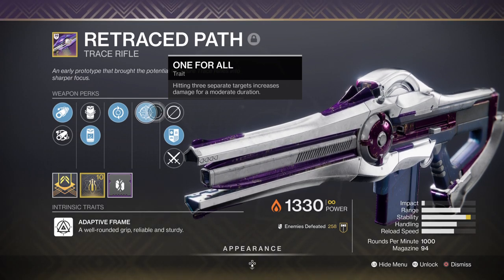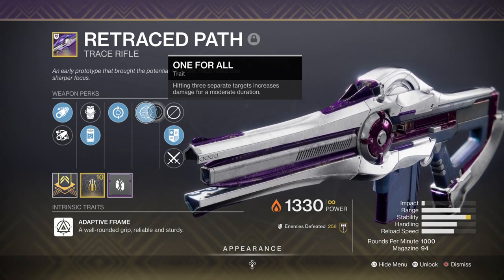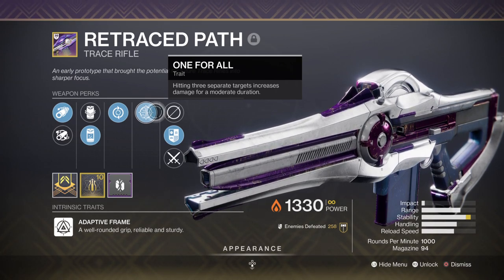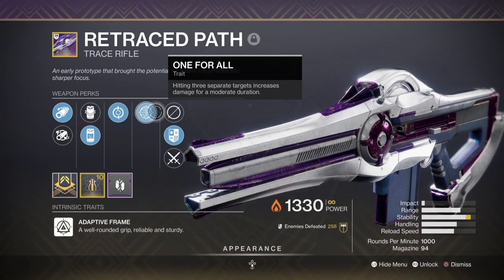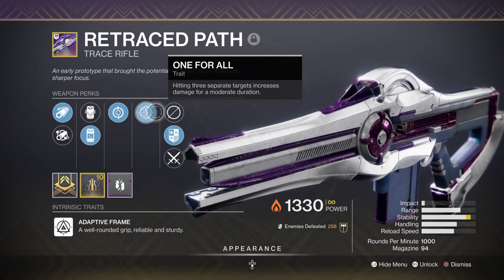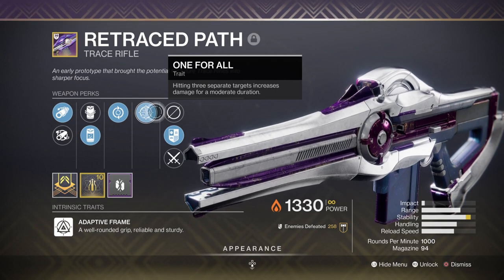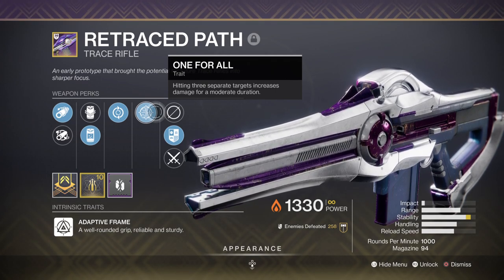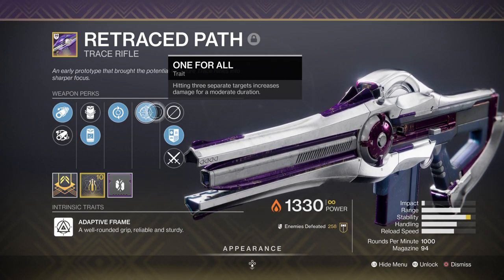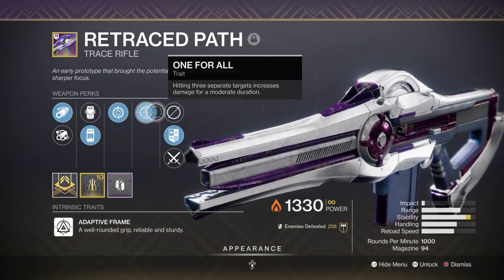The other roll that is recommended is one that has Subsistence and Golden Tricorn, which is the god roll you want to aim for. That weapon will not only auto-reload your weapons on kills, but the Golden Tricorn perk can give you a 14% damage buff from weapon kills, and then a whopping 40% damage buff on top of it if you get a melee or grenade kill — which is overall a 50% weapon buff. Both rolls offer near the same benefits as each other, but with different activation conditions. Either way, if you land either roll, be sure to lock it down and use it with any ability-based builds in mind, and you will honestly not regret it.